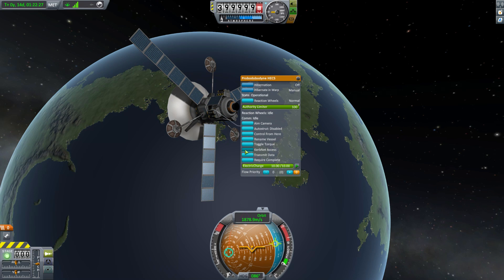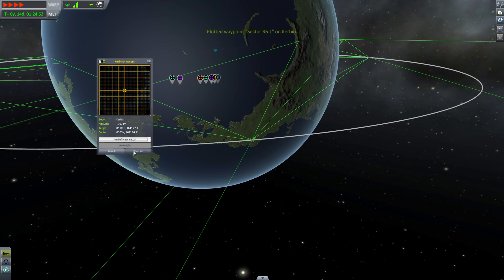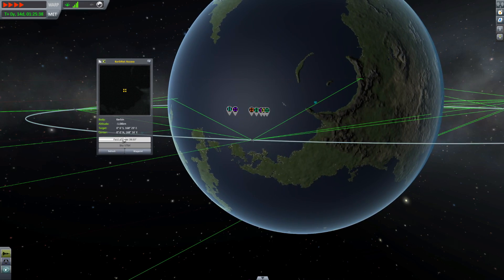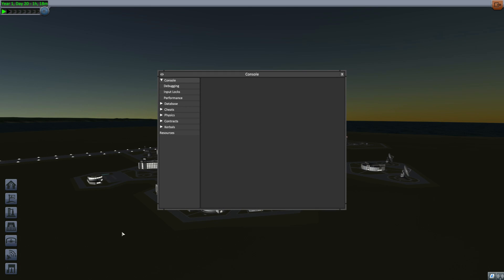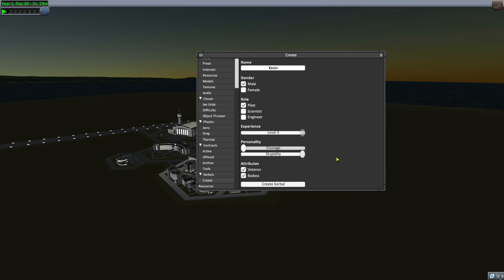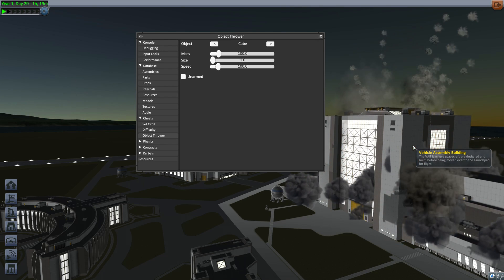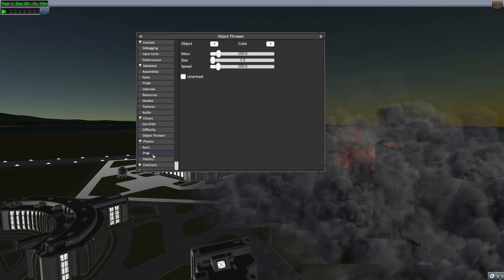There's also KerbNet, which allows the player to see terrain under their satellite and place custom waypoints with a targeting interface. You can also see biomes and anomalies at higher scan resolutions, which vary by part and change smoothly between surface altitude and orbital altitude. The Alt+F12 menu has been completely overhauled — things like HyperEdit are now integrated into the game, there's a Kerbal creator, a cheats menu, and Whack-a-Kerbal has been renamed to the much less cool 'Object Thrower.'